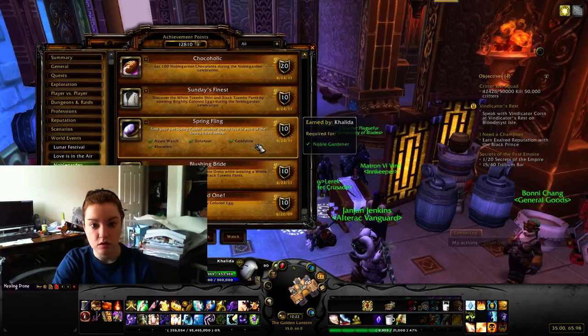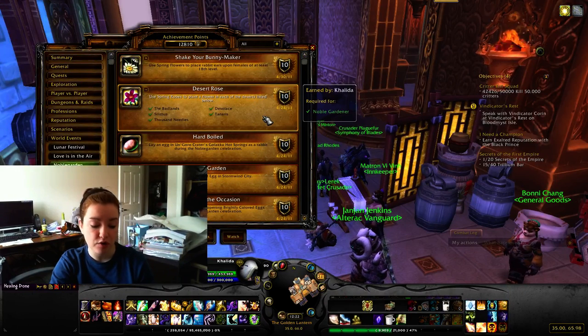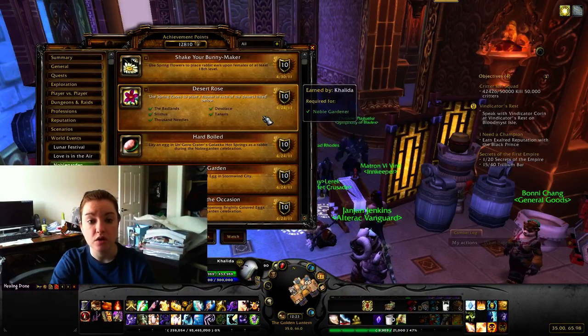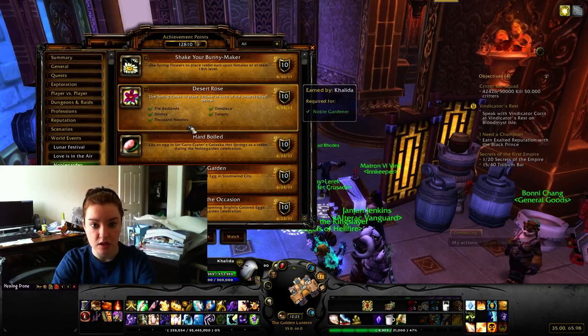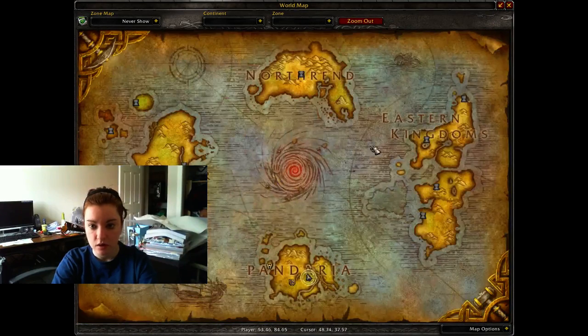Next is 'Desert Rose.' You need to get the spring robes - they cost 50 chocolates from the Noble Garden vendors, or you can get lucky and find one in an egg. You need to place a flower by right-clicking the robes while wearing them, and you need to go to Badlands, Silithus, Thousand Needles, Desolace, and Tanaris.